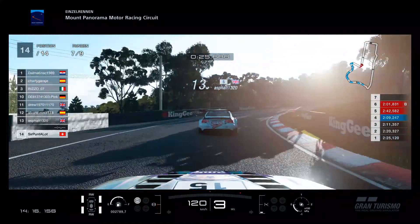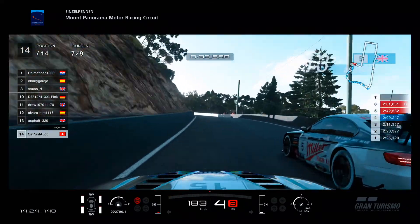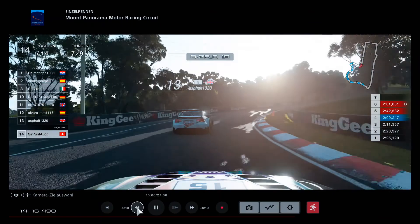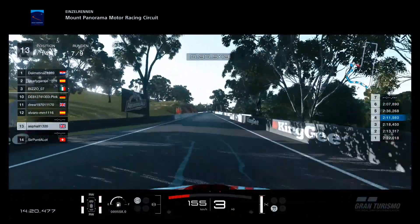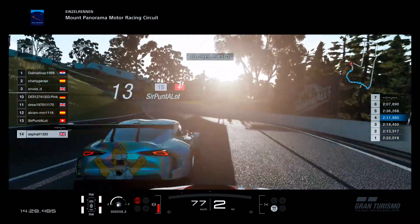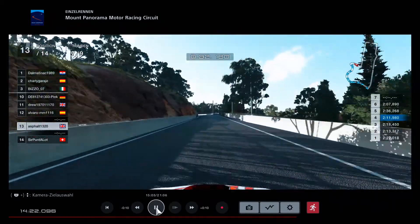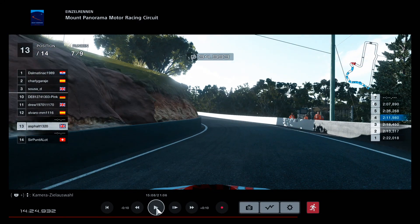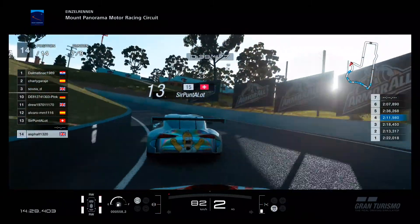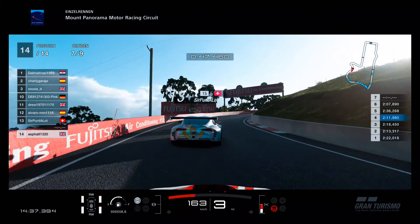He went wide, and I thought, okay, I'll take a gap — but he actually tried to push me against the wall. Looking at the replay, I know I took an aggressive move, but if you watch what he's doing, he was steering into the barrier. Let's stop here to see where he was steering — he's aiming at the barrier, not taking the corner. There was no point to the corner; he was just moving into me deliberately.